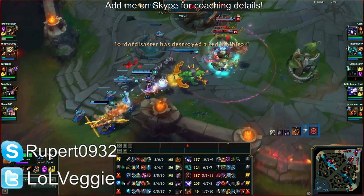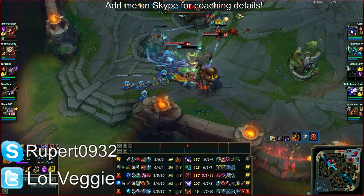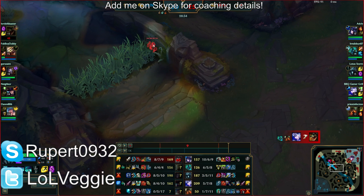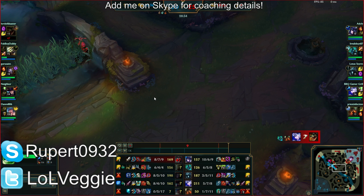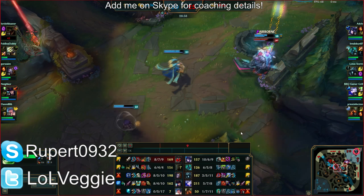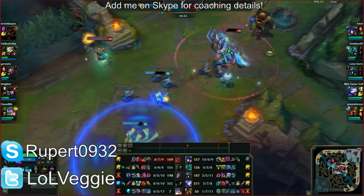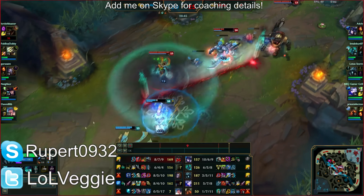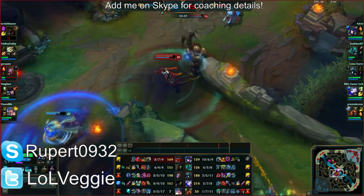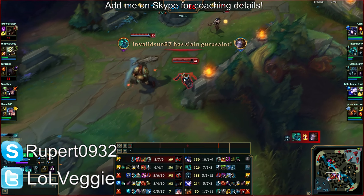Looking for a flank — Teleport to a ward, cut them off if possible. Or better, hold your ultimate for the flank, get a kill using your Flash. You don't have your Home Guard bonus though. You would not have had to do that if you had Home Guard — you were standing outside the fountain and only got like a third of the regeneration.